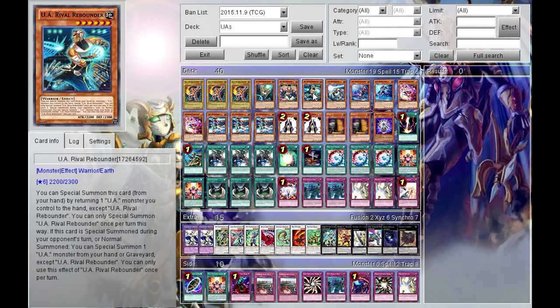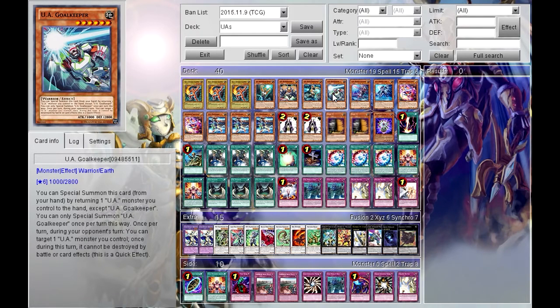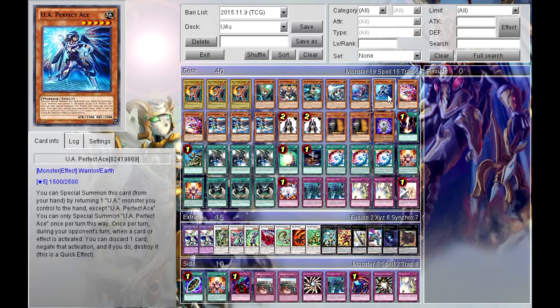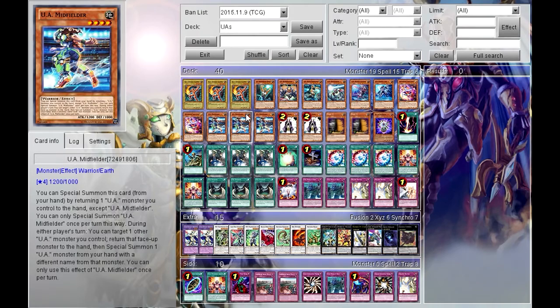Rebounder allows you to special summon another UA monster when it's normal or special summoned during your turn, or special summoned on your opponent's turn. The Goalkeeper prevents UA monsters from being destroyed by card effects or in battle. Mighty Slugger allows you to attack and your opponent can't activate any cards during the damage step. UA Perfect Ace lets you negate the activation of a card or card effect during your opponent's turn.